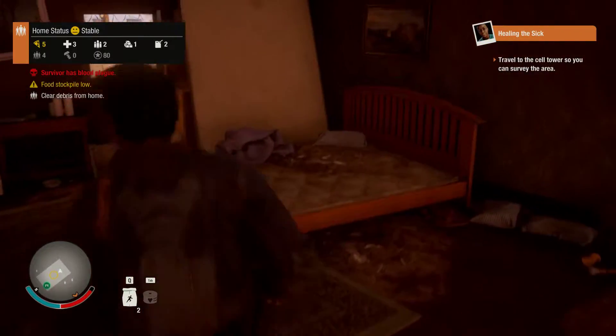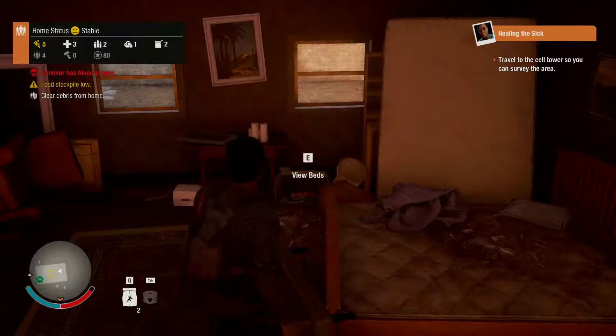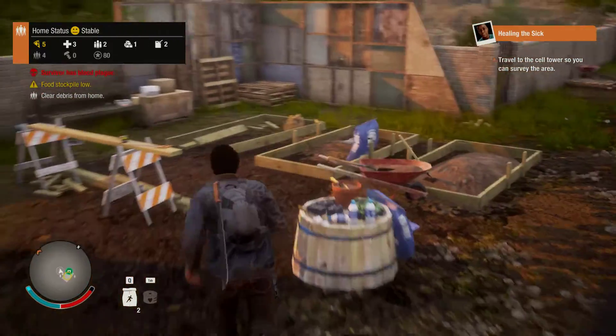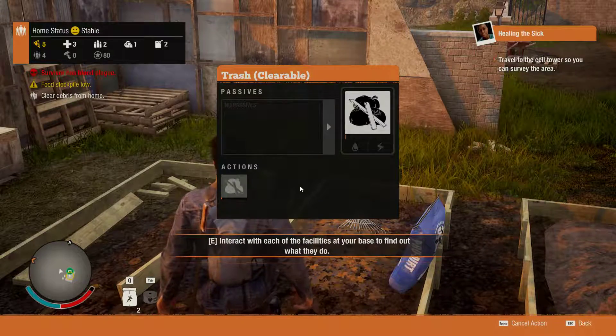Do you have to do it personally? No, just make people do it. This facility is damaged and can't be used. We can spend some labor and time to get it up and running again. This takes about 5 minutes. That's quick. And over here is a bunch of trash - clear out this garbage to make room for a new facility. Let's do that as well.